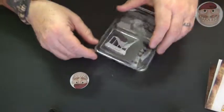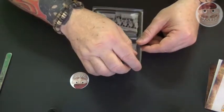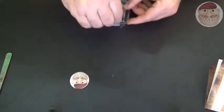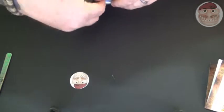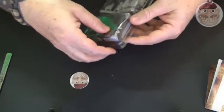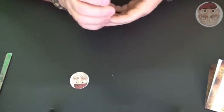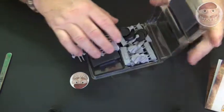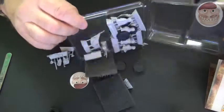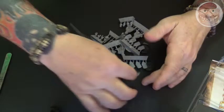I'll put that instruction leaflet to one side and turn to the box of Knights of Dol Amroth. Pick up my trusty knife - don't need it, you can actually flip this one open by the looks of it. Let's see - oh yes, they've got that upside down. I've had many of these expensive boxes from Forgeworld and opening it up we will tip it all out - the Knights of Dol Amroth, very exciting.